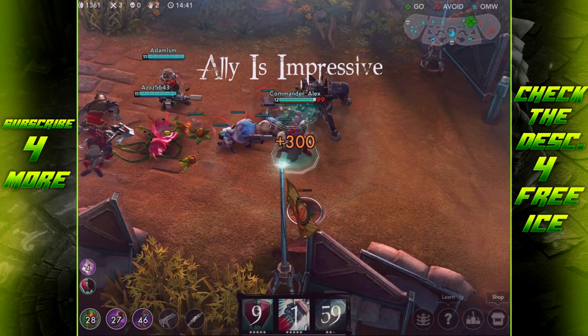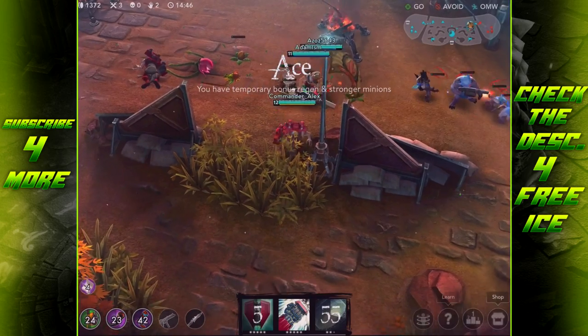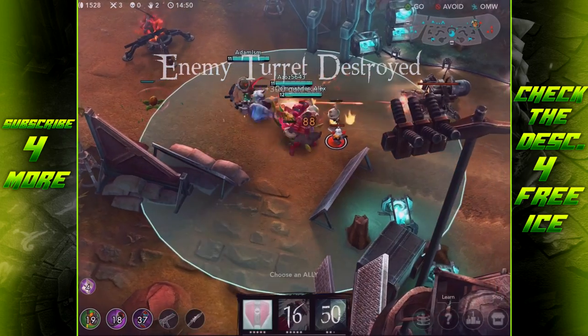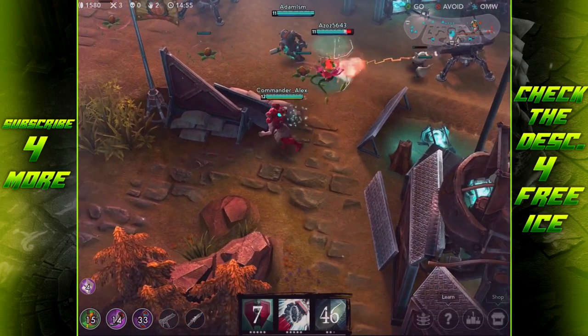You're going to perform poorly against characters like Taka or any burst damage character who can take you out very quickly, making your heroic perk fairly useless.